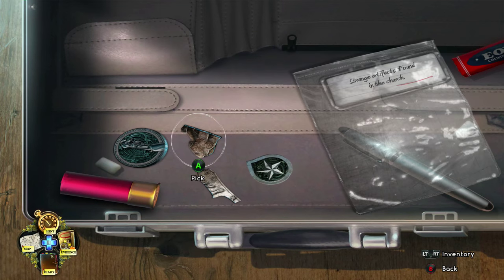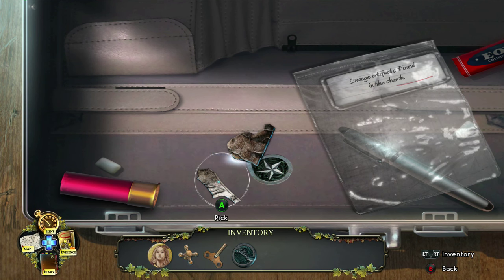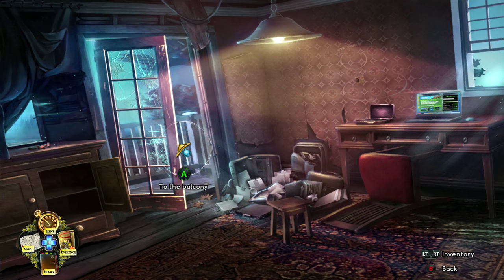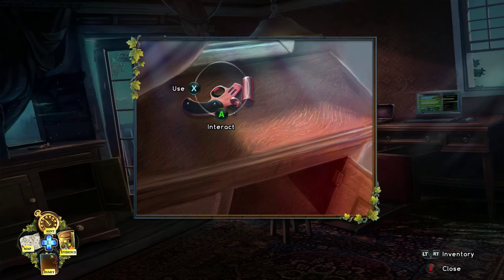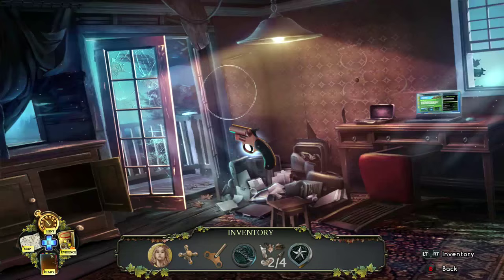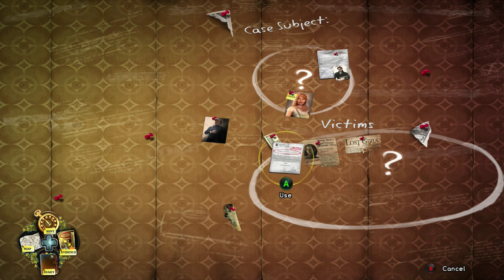That opens the case and gives a bunch of new evidence — just pick up everything you see. Back out, go back to where the flare gun was, load it with the flare you just picked up, and pick up the gun — we'll be using it shortly. On the evidence board we have one more new piece of evidence, so put that on there.